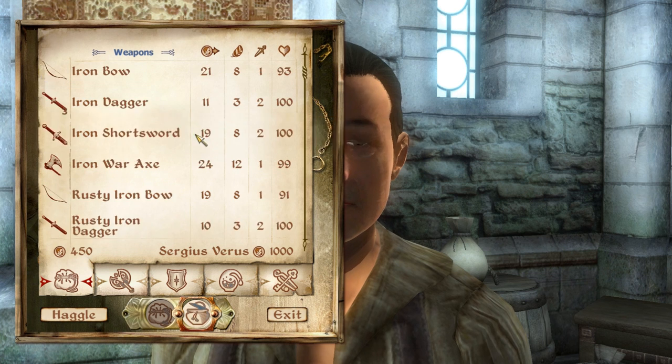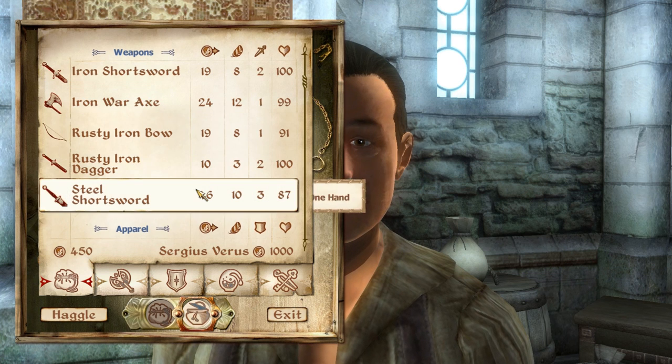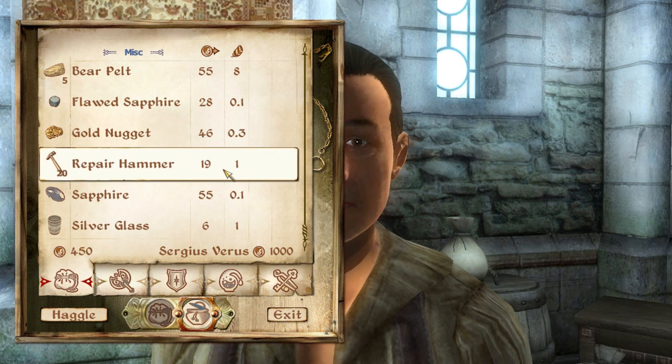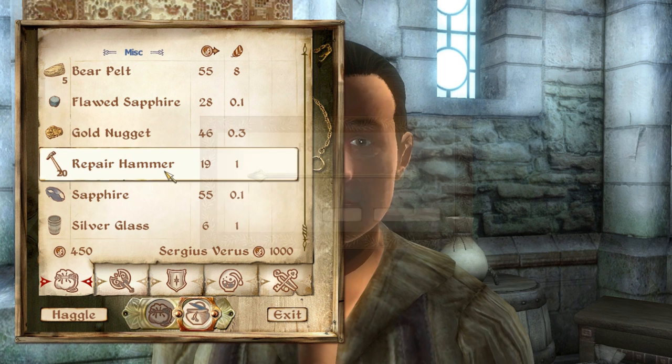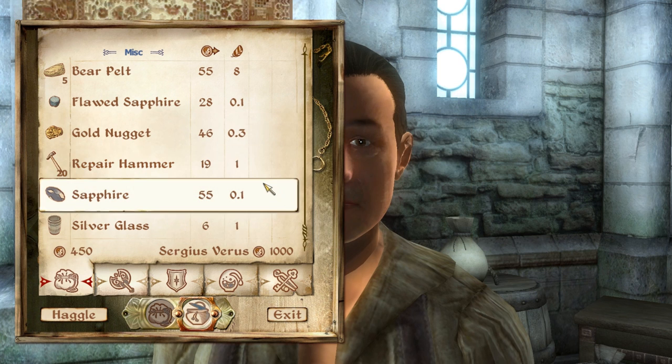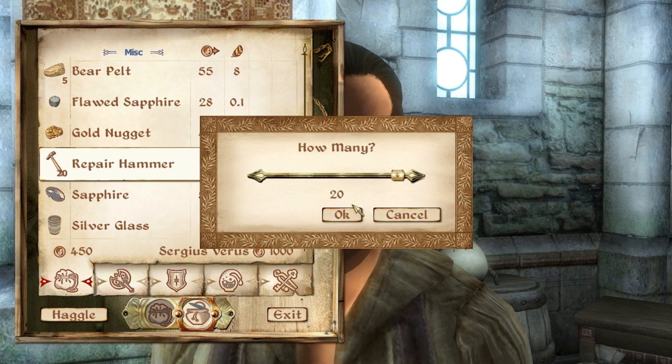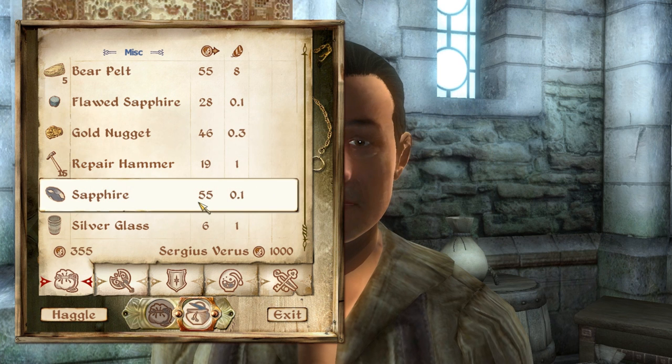There's a bunch of different things you can buy. From him anyway, I'm just going to buy a couple of repair hammers — let's say maybe five of them. Pleasure doing business with you. And then I think I'm done.